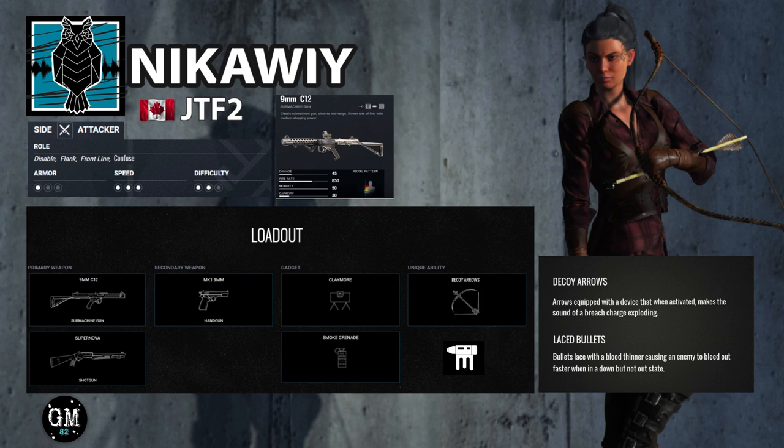The only other thing I wanted to touch on is her operator icon. I was actually going to put a raven or a crow in because I know they're known to mimic sounds, but after thinking about it I thought an owl fit better — owls are portrayed as old and wise. So I decided to go with an owl and added sound waves in the background to highlight her gadget.